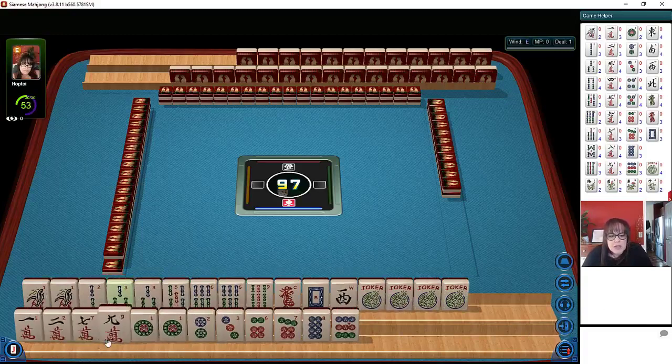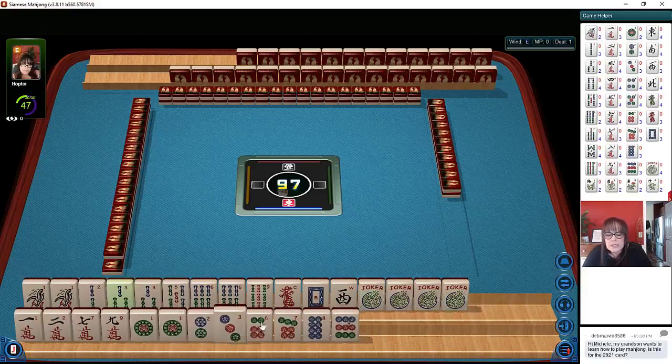In cracks we have one, two, seven, nine. In dots: one, two, three, six, seven, eight, nine. We have a lot of one, two, three here. We have only one wind — no big multiples.